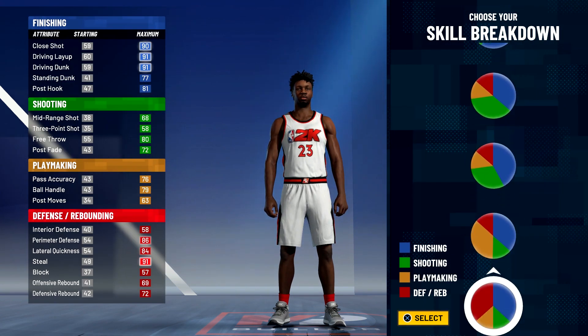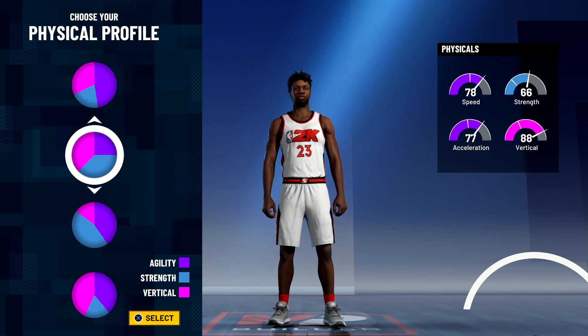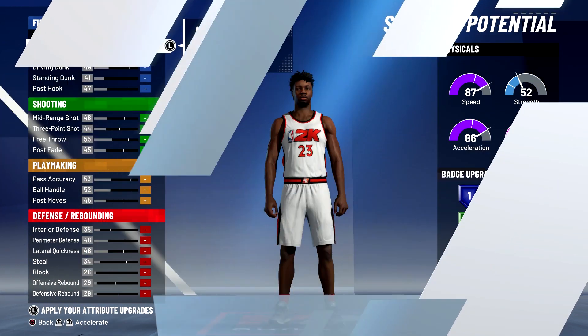For the pie chart we're going to go with the blue and yellow pie chart, and for the physical profile we're going to go with the speed invert physical profile. Now for the attributes, you're going to bring your close shot up to an 89.